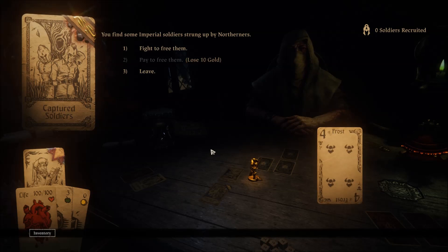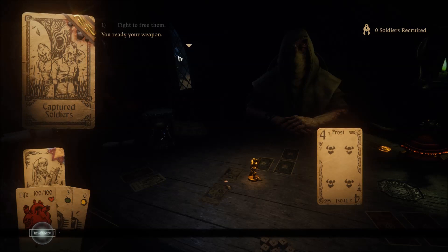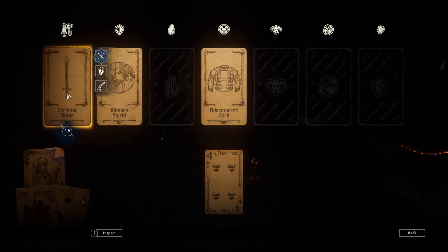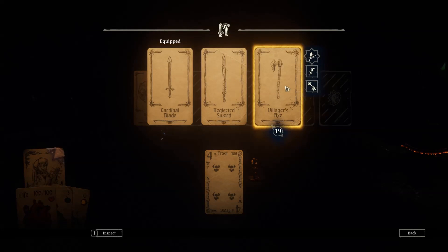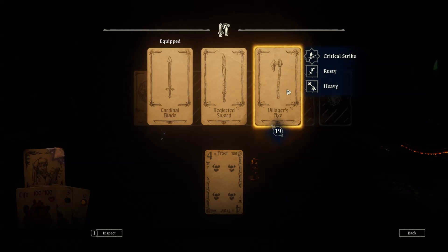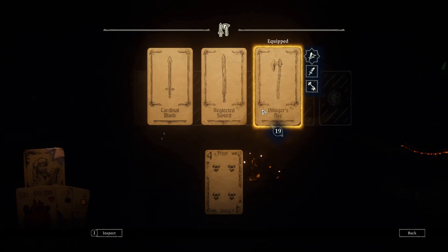The Empire reaches too far. The wolf has gone from a loose collection of tribes to something to truly fear. You find some Imperial soldiers strung up by northerners — fight to free them or pay to free them. We're gonna fight. You ready your weapon. I only have the Cardinal Blade right now. Oh, I can have the Warrior's Axe too — is that a two-handed weapon? I'll stick with that.